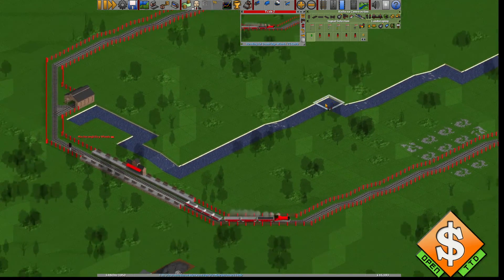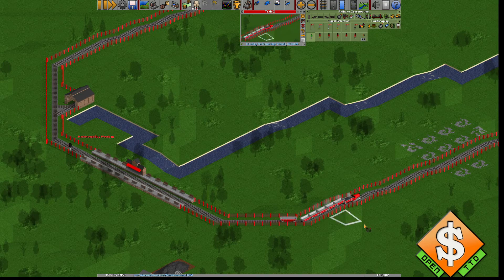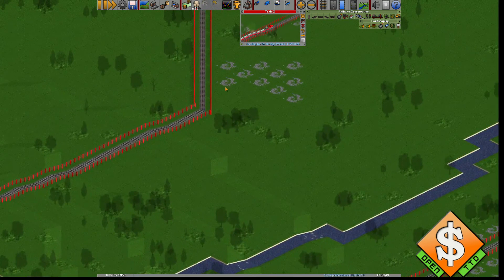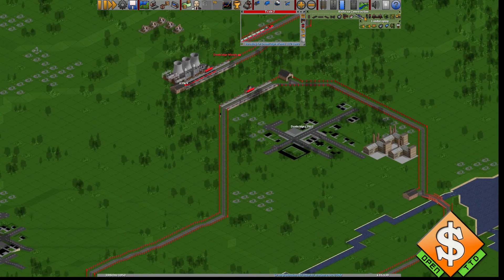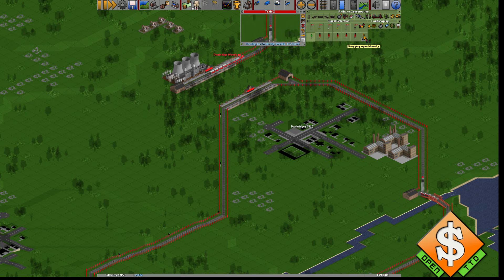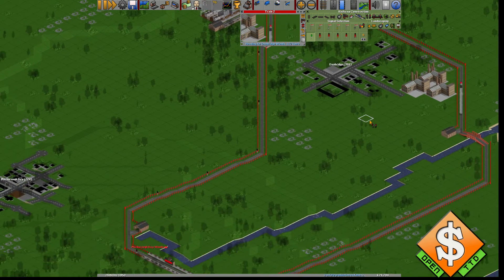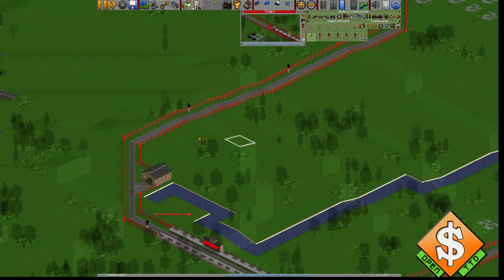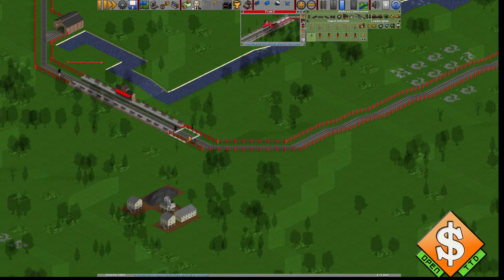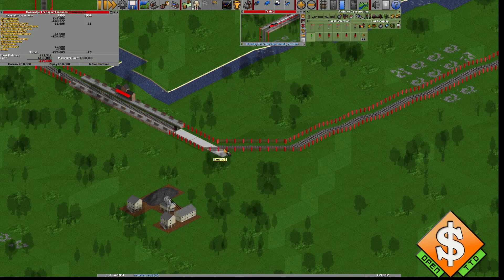Another reason I checked the length of our train is for placing signals. I'd like to place signals all the way around. I've got the auto-signal tool checked, and I'm pressing the Control key — it places signals with the spacing I've set, which is six, because I usually don't make trains longer than six. You need to check if there are bridges and try to place signals on the other side.